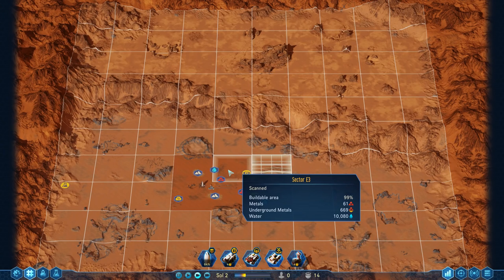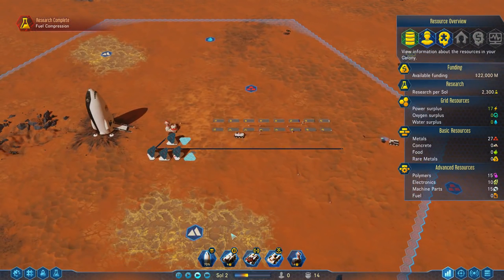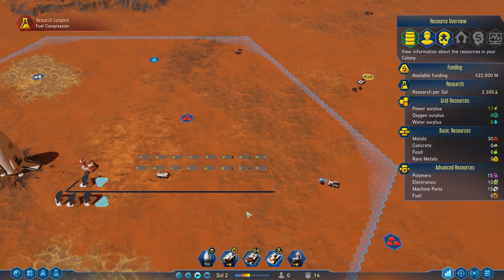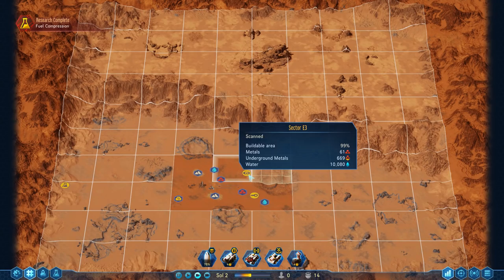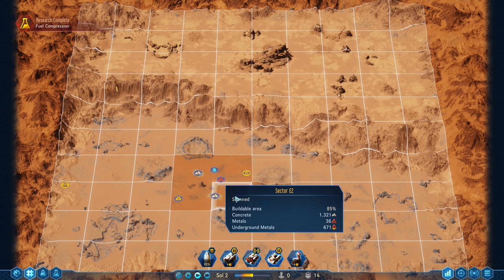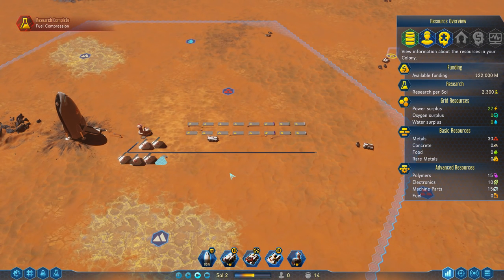We can see buildable area, underground metals we currently can't access, the water in that sector, and metals on the ground - now at 61. The reason I'm bringing in an additional RC Transport is to very quickly get all those metals onto our platforms and use them more efficiently. The additional RC Explorer will help get anomalies cleared much quicker, and the new probes allow us to scan areas more efficiently, revealing more anomalies. For every anomaly we get an amount of research which bootstraps our production.